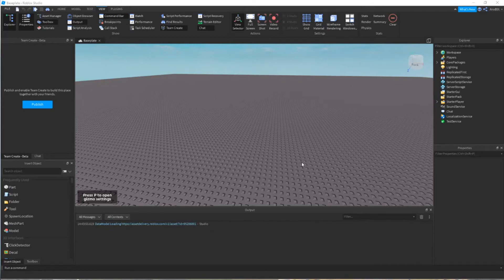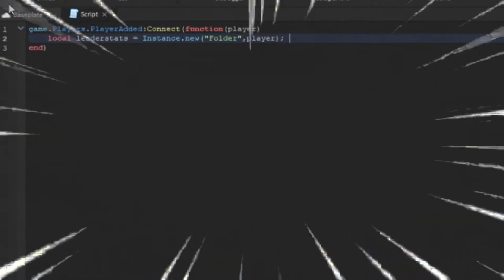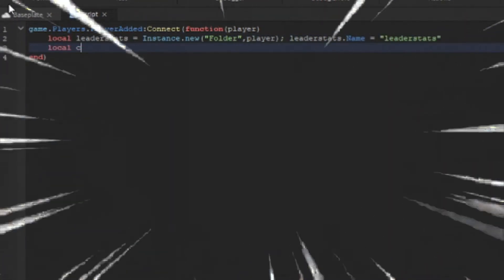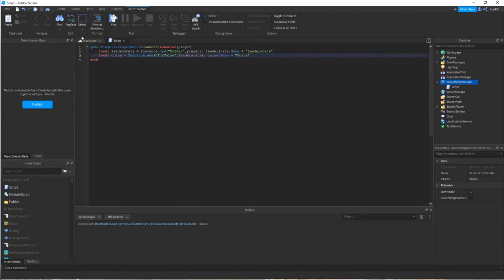The first thing you're going to do is go to the server script and insert a script. We're going to make a basic leaderStats — speed run this. This is the leaderStats you should be copying right now. You can change the currency name to whatever you want.